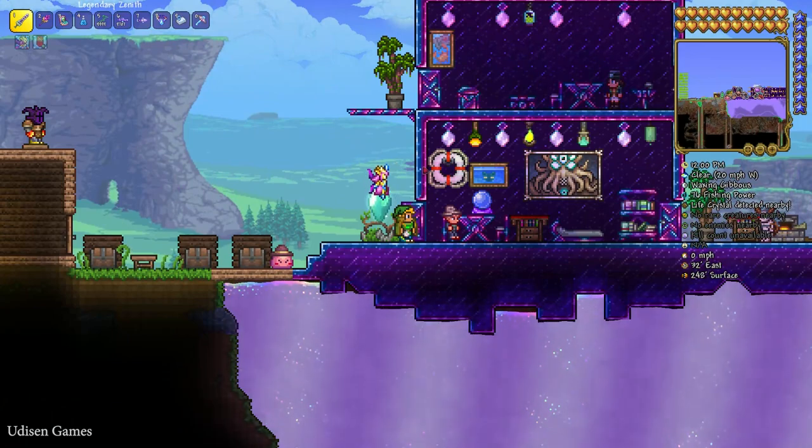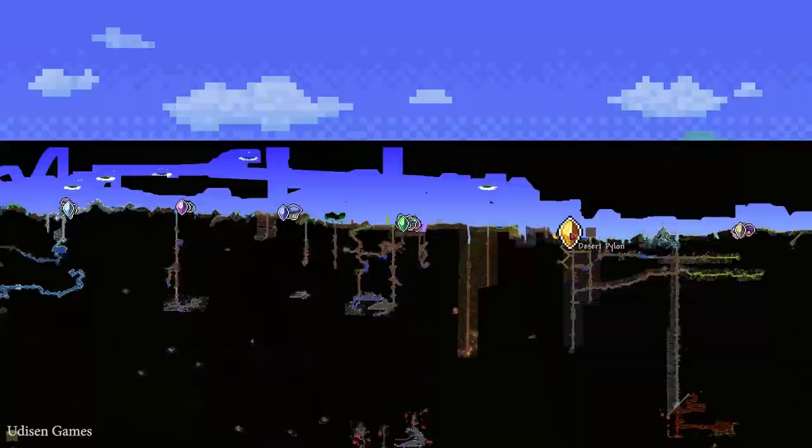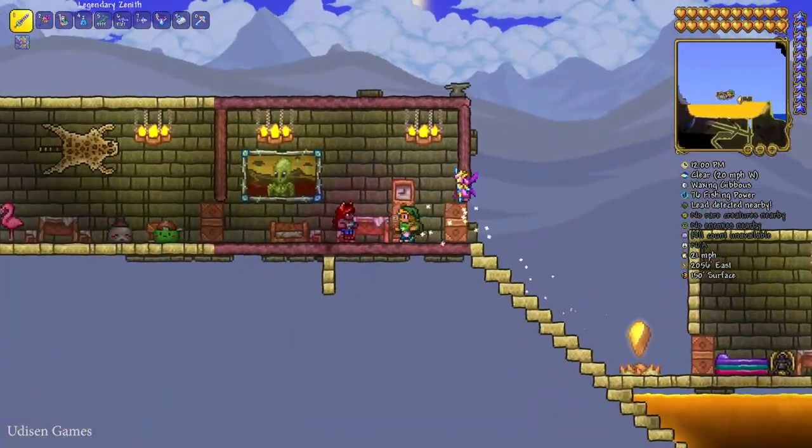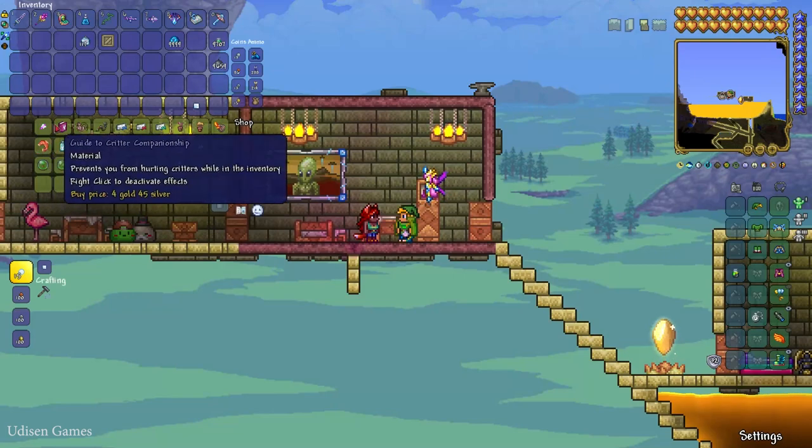After that, wait for the Zoologist NPC to arrive in your world. Hello, Zoologist! Go to the shop, prepare your pocket with money — five gold units — and buy my guide to creature companion.